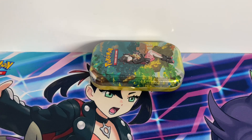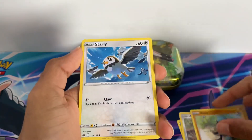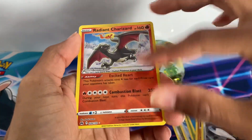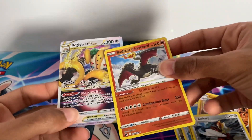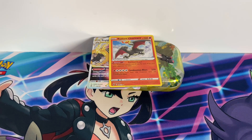Let's see what we get from these two booster packs of Crown Zenith, hoping for something good. I've been meaning to get around to this. First up we have Kricketot, Aron, Riolu, Starly, energy, Pokemon Catcher, and Graveler. Oh — Radiant Charizard! And then a Regigigas V-Star — wow, what a great start to this opening! It's a surprise because a lot of people really like that Charizard.